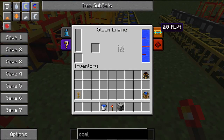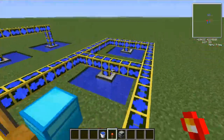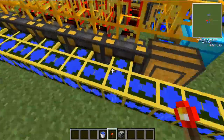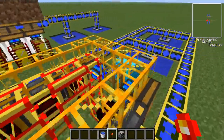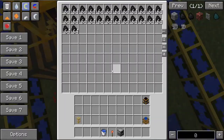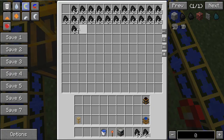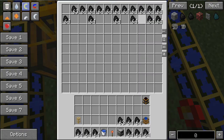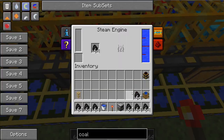These require water as well. They require about 4,000 millibars of water. So I've used the same setup — just two aqueous accumulators connected up to these — and then I've just set up another simple system of transferring coal into these.